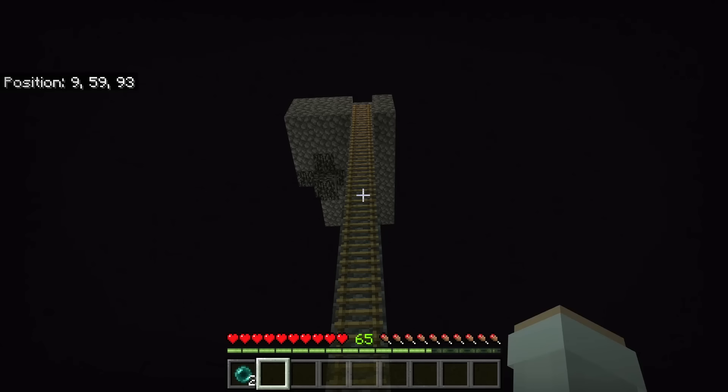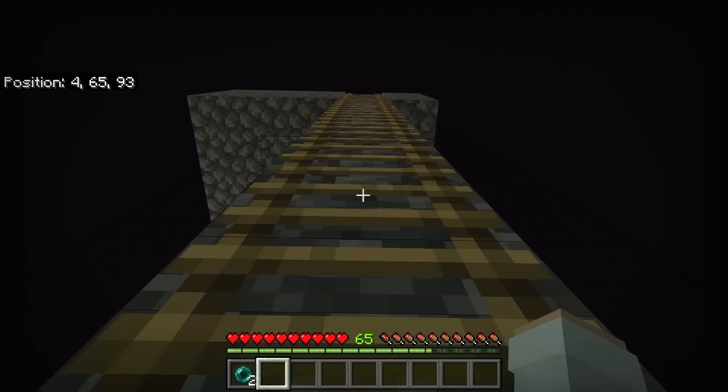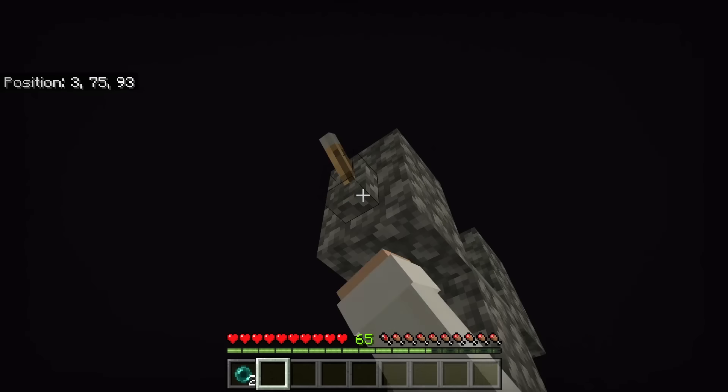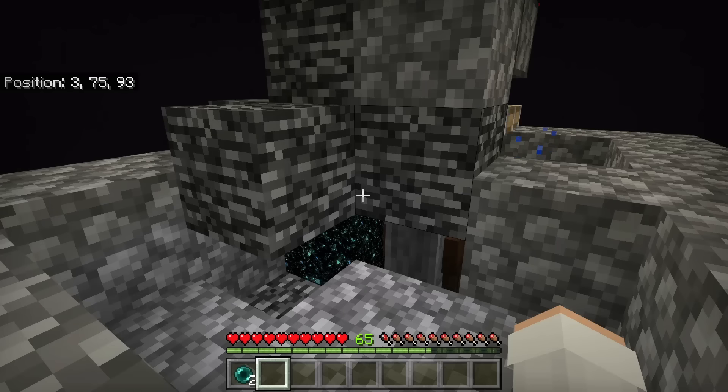I am now going to show you all how to use this Gravity Block Duper. To use it, first go up here, then flick this lever up. Now just wait — the longer you wait, the more gravity blocks will get duplicated. By the way, you need to be waiting somewhere near this Gravity Block Duper in order for the gravity blocks to be duplicated. I recommend you have this Gravity Block Duper turned on for about an hour or less at a time before you go to the other side of the End gateway to collect the items. That is because if there are too many duplicated items on the other side before you collect them, the world can lag or crash.